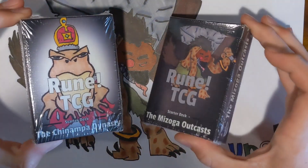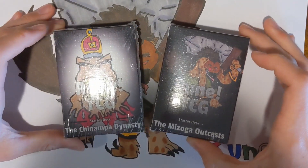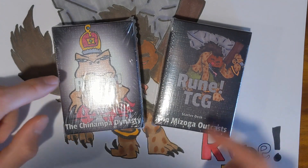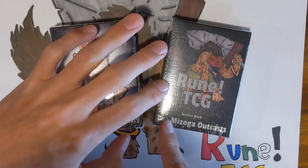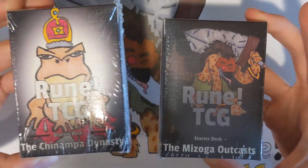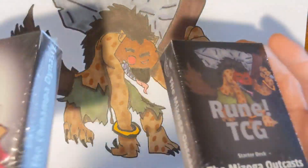Yeah, here's the main event: the black and the white starter decks. White is the Chinampa Dynasty and black is the Mitzoga Outcast. I'm really proud of how these decks kind of showed up and came out in the end. Let's just get right into unboxing and showing you everything you'd get if you purchased one.